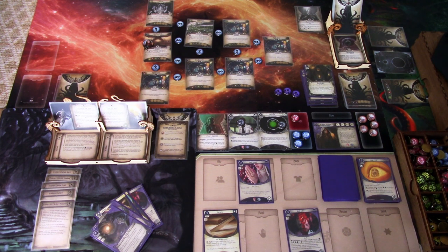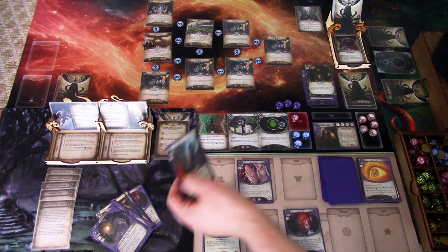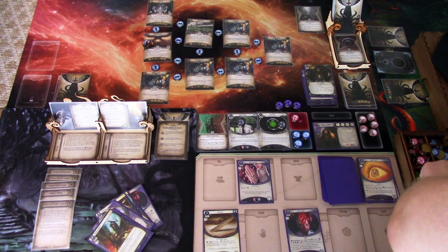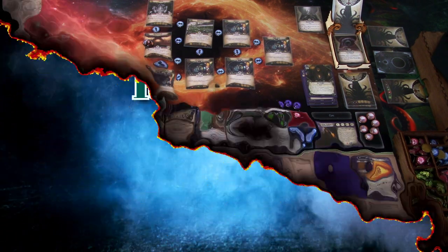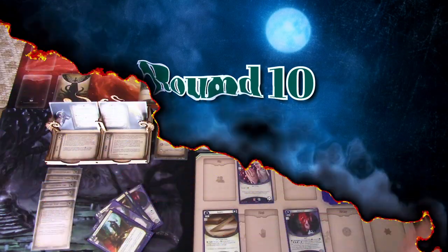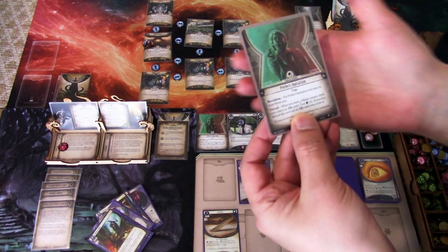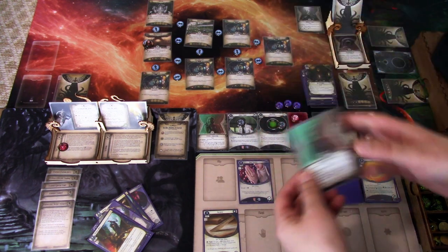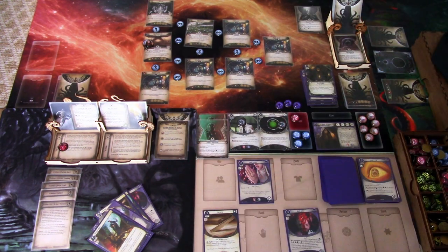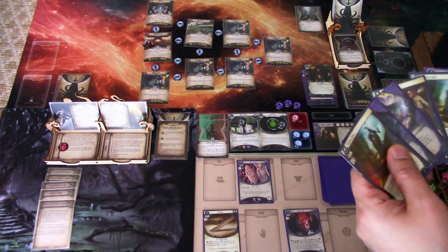Everything we can do here has been done. We go to upkeep, draw Vicious Blow, and gain a resource. That is that round. Next round: we add a doom. Encounter card is Perfect Imitation — we have two of these now. That's bad. We don't have anything to cancel that with, but it is what it is.